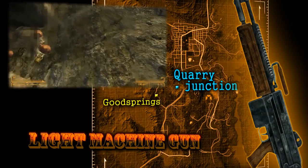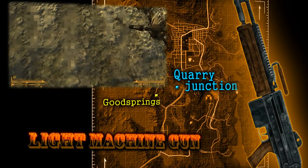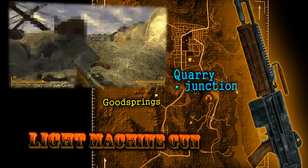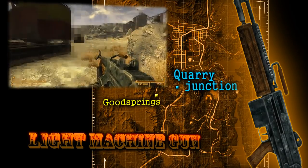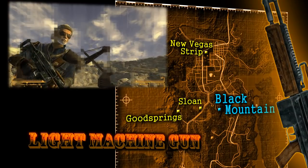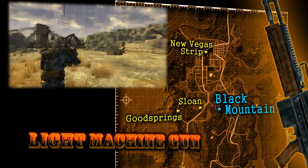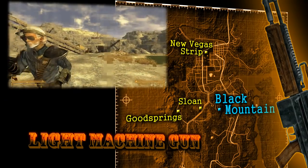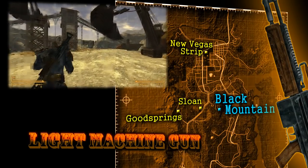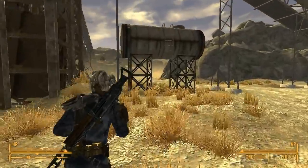If you do decide to go after this instance of the gun, be sure to bring plenty of ammo, healing items, and if possible some backup. If you're not interested in battling an entire pack of deathclaws, at later levels there's one other place you are likely to find a light machine gun. Super mutant masters frequently carry them, and at least one master will always carry one on Black Mountain. Black Mountain is an old satellite communication center infested with super mutants, located northwest of Goodsprings and Sloan, and south of the New Vegas Strip. So long as you slaughter all of the super mutants on Black Mountain and loot all of them, you should be able to find a light machine gun. Just remember you have to be a high enough level for super mutant masters carrying light machine guns to appear.